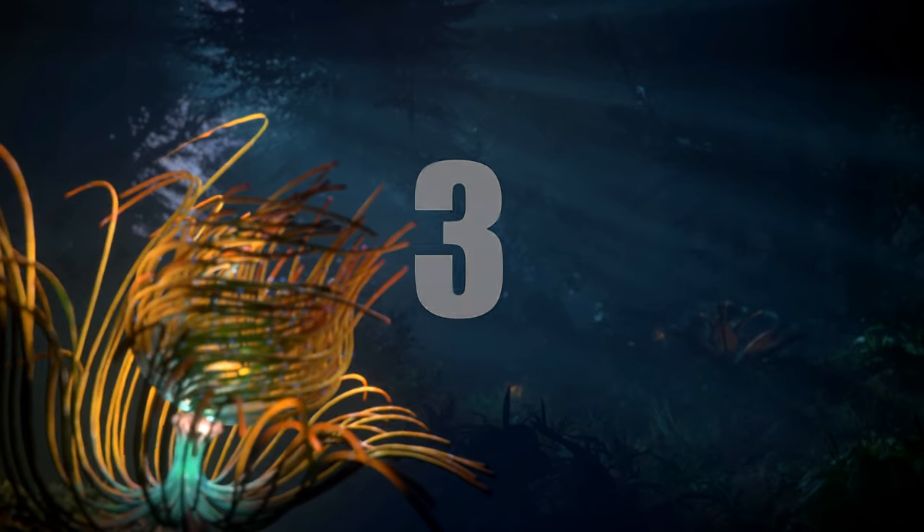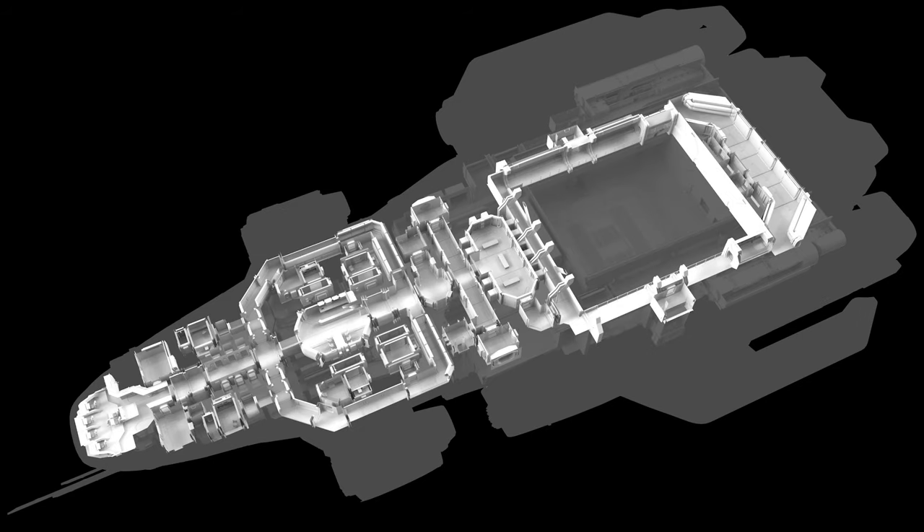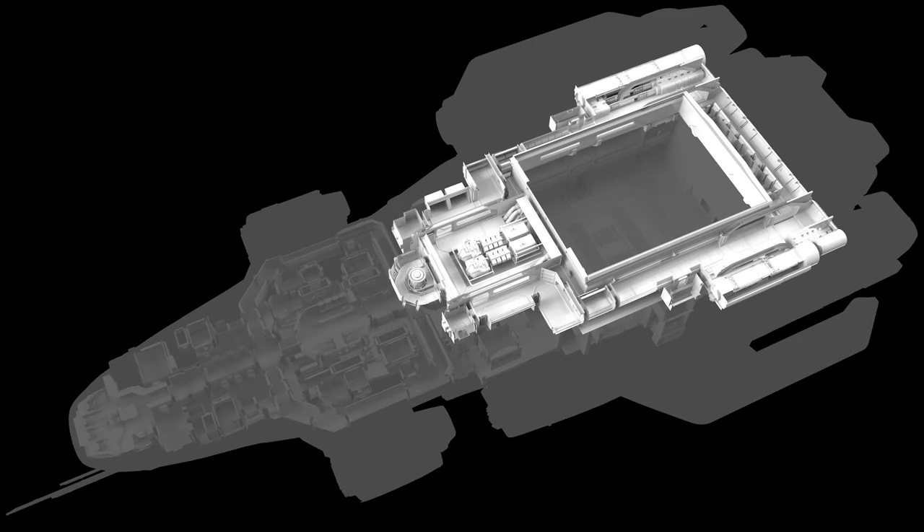Number 3: Headquarters. The MISC Odyssey makes a fantastic headquarters for any small or medium-sized org due to its utility, durability, long-term living, and massive inventory. As a ship capable of subsisting without ever having to stop and resupply, any org can continue operating within their niche for however long they like. And with 252 SCU, a hangar, vehicle bay, size 5 turrets, and capital shields, there is little you won't be able to both store and secure.